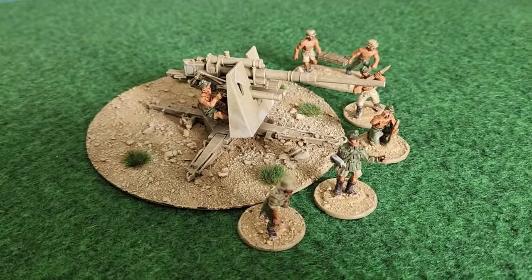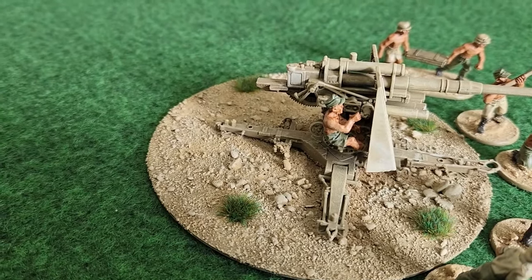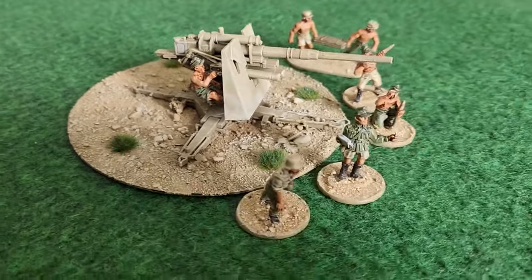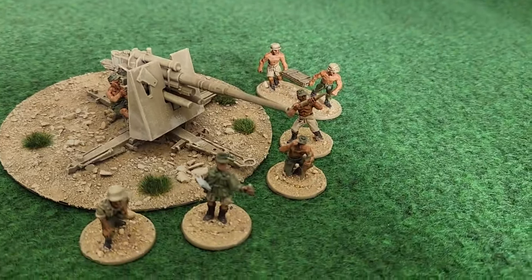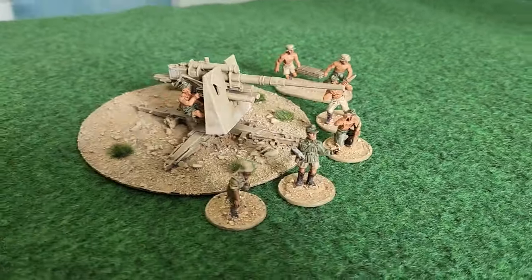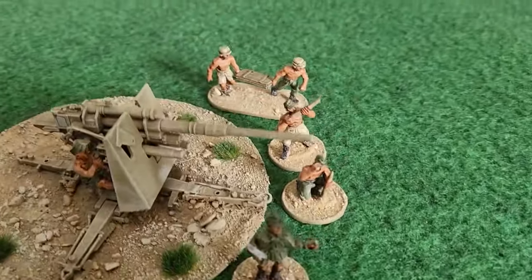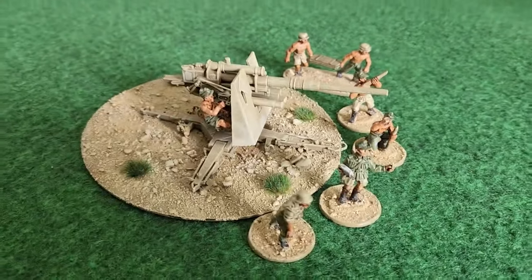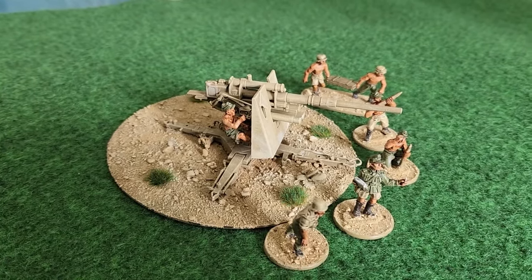First off, let's look at the 88 and the legendary missing model — the gunner, who I've now lost twice. He's sitting in his seat, painted and glued in, and hopefully he won't go AWOL anymore. All the rest of the crew are done. I've also noticed the guy holding the ammunition hasn't had his ammo painted yet, so I'll be sorting that after this.